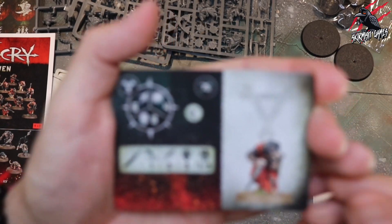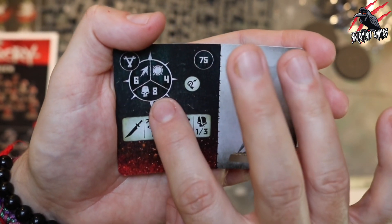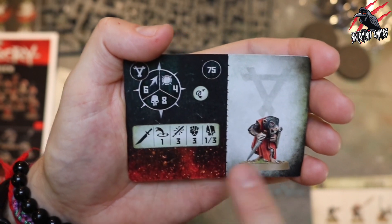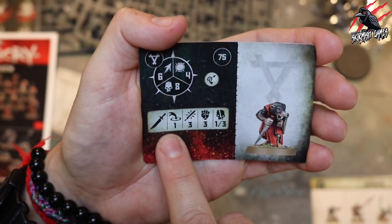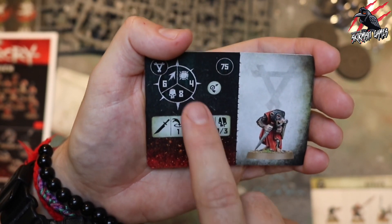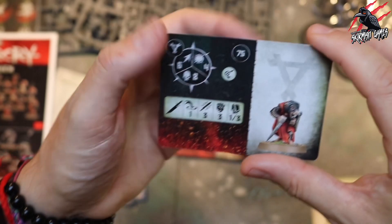Now we're on to the Clan Rat, which is included in the set. At 75 points, he's got movement of six, can take eight damage, but he's a little bit tougher with toughness four - he's got a shield, which is why he's got the extra toughness. Range of one, three attacks, strength three, one to three on a crit. He's got the Scurry Away ability and he's going to help tactically with that extra toughness.